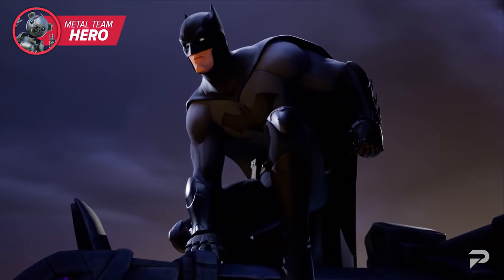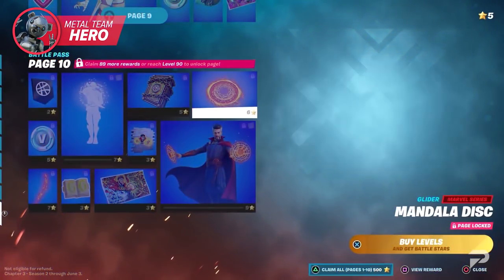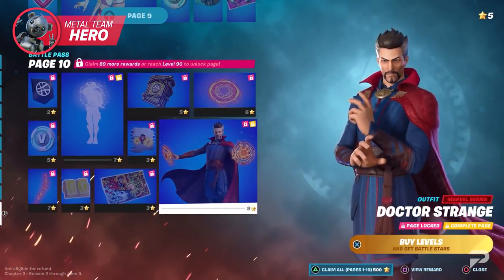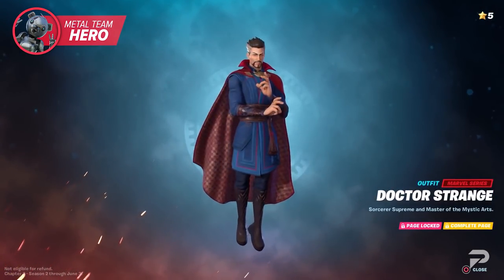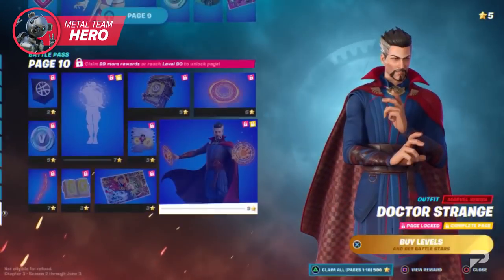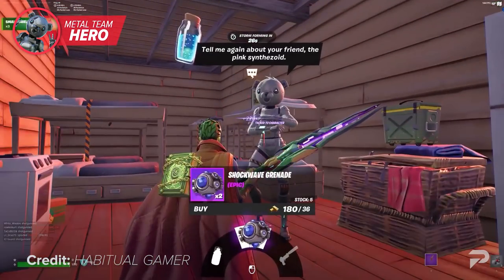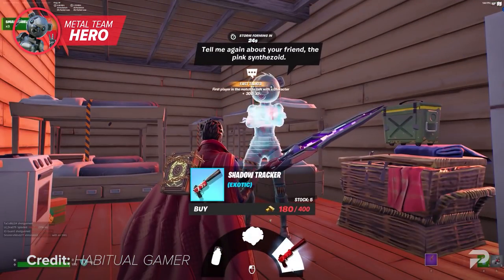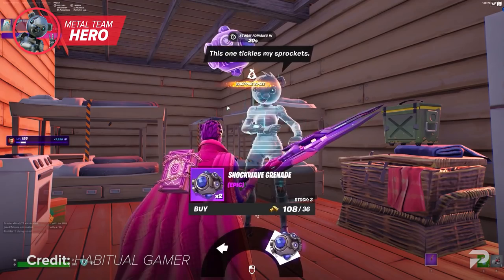However, Epic is already hinting at future Marvel collaborations. The first step to getting this super secret dialogue is by getting to level 100 and unlocking Doctor Strange. Next, you're going to want to talk with Metal Team Hero, who is located at Camp Cuddle. During this interaction, Metal Team Hero will have some interesting dialogue where he wants to get in touch with a certain robotic character from the Marvel Universe.